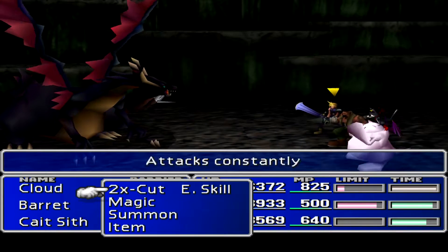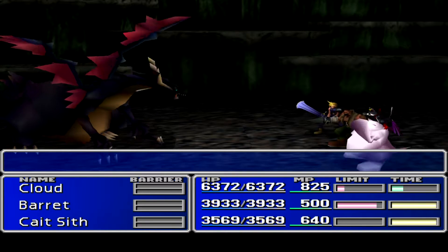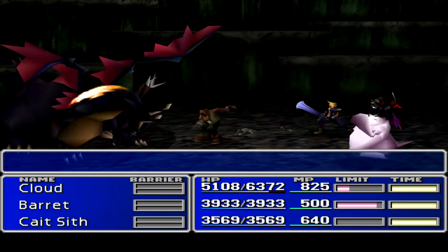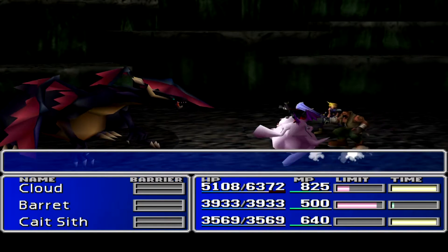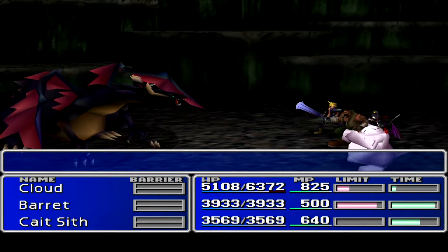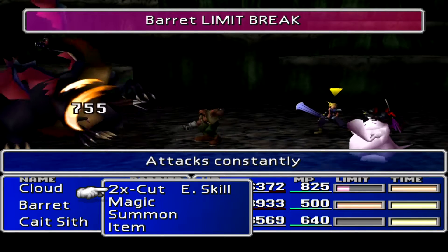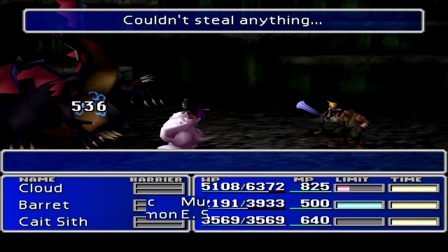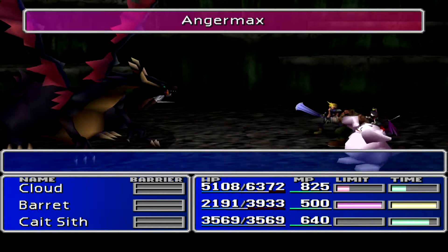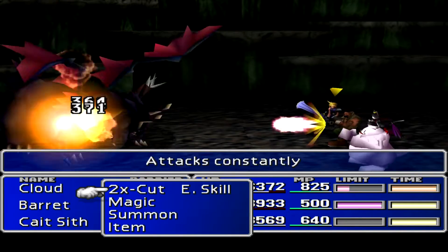Dark Dragon — it might be good to steal from him. I think he might have an interesting item. Ouch — 1,000 damage from a single physical attack. That's half of Barret's health. Yeah, he has something to steal. I just wasn't able to steal. This guy's too dangerous right now, I gotta get rid of him.